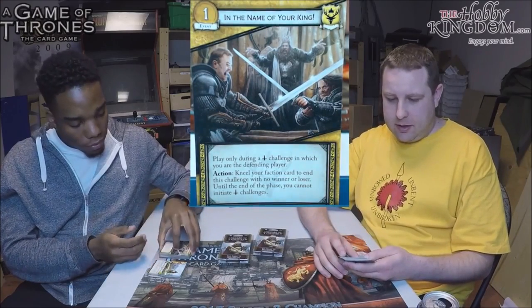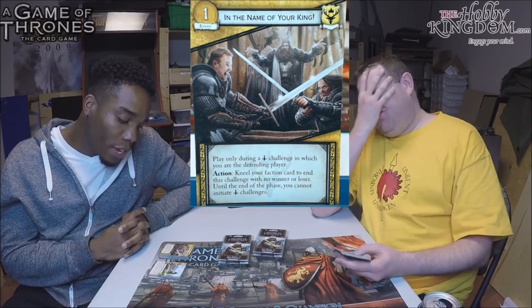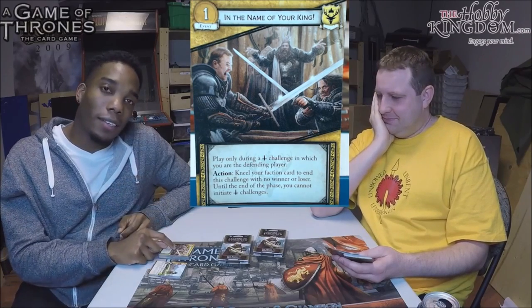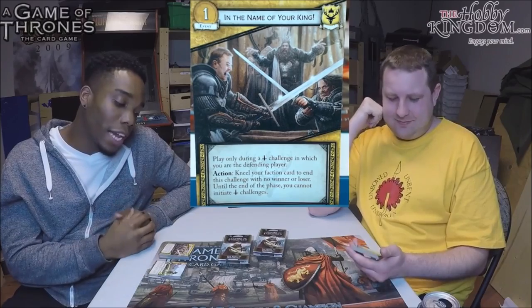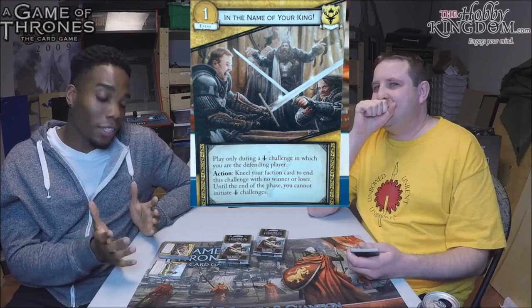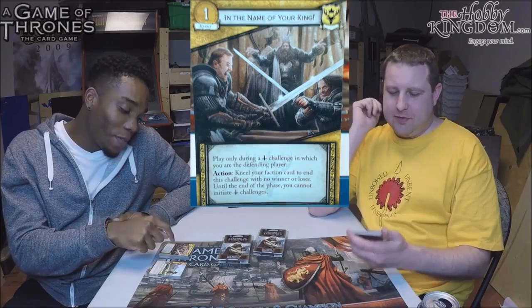Next card: In the Name of Your King. One-cost event, Loyal. Play only during a military challenge in which you are the defending player. Action: kneel your faction card to end this challenge with no winner or loser. Until the end of the phase you cannot initiate military challenges. The Great Builders deck — Night's Watch/Baratheon mix using the Wall, the Painted Table, and the Iron Throne — is going to love this. It doesn't initiate challenges anyway, so the restriction is irrelevant. They'll just play this and laugh.